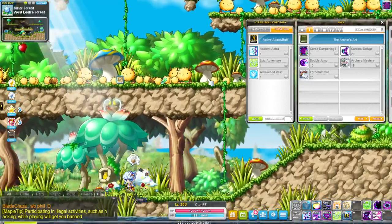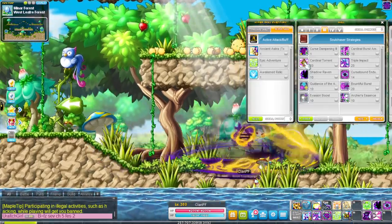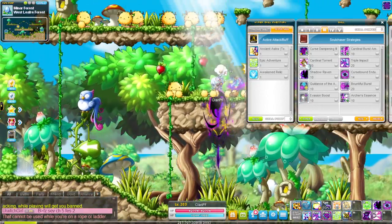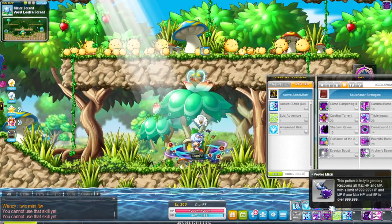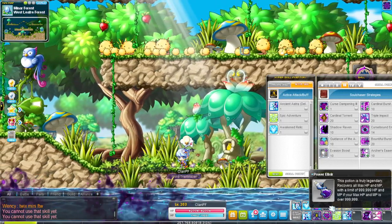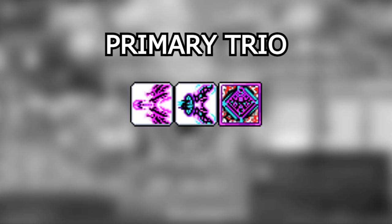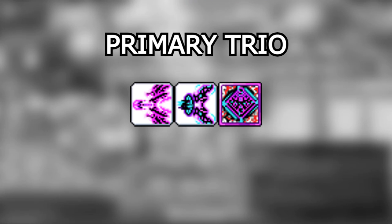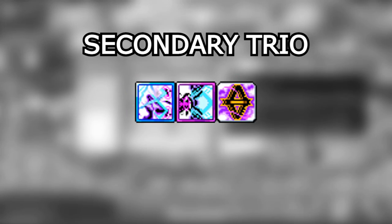For movement, you have your double jump and up jump by double tapping the up arrow key. Cardinal Torrent is a teleport that can go up, left, or right. You also have Triple Impact, which can be used to stop your momentum at any point in time. Your main boost node trios include Cardinal Burst, Cardinal Deluge, and Glyph of Impalement. Your secondary ones are Combo Assault, Swarm Shot, and Cardinal Torrent.